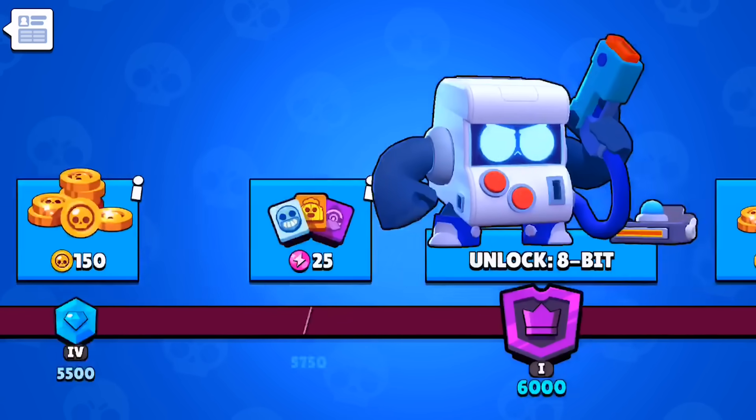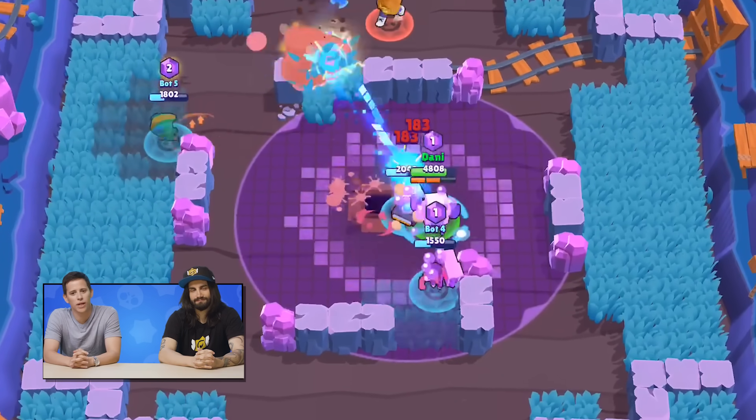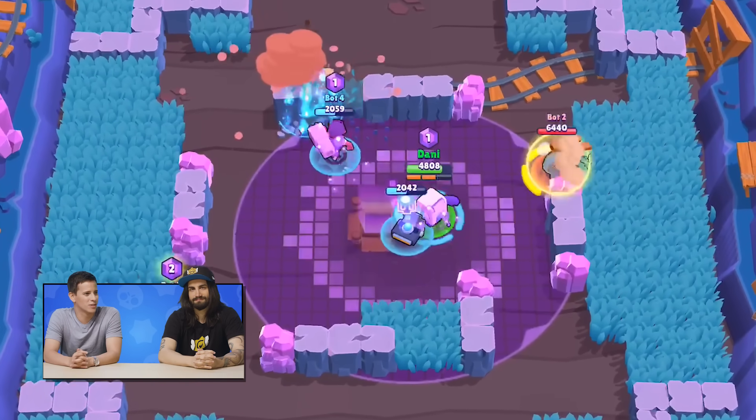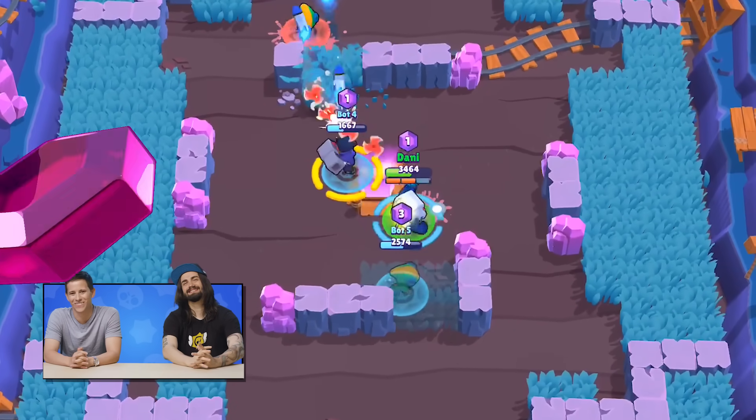8-Bit will be on the trophy road at 6,000 trophies, so if you're above 6,000 you get him for free. He's really fun to play — we had a good time with him in Gem Grab and Showdown. Just watch out, because Crow is super speedy and you are not going to be able to chase him — you can't outrun that.